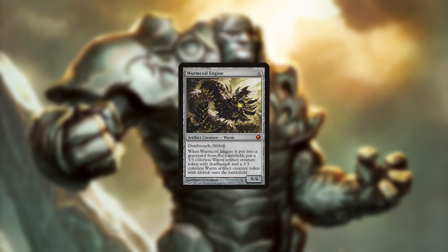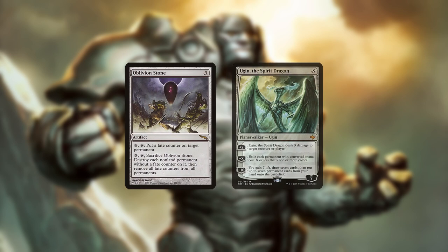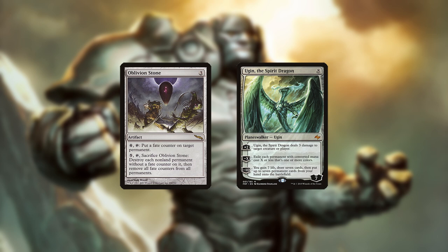Wurmcoil Engine is good against creature decks and burn. Walking Ballista comes down very large due to the Tron lands and can pick off small creatures. It's also often your best bet for racing combo decks. Oblivion Stone and Ugin the Spirit Dragon deal with problematic board states, though they cost too much to use before turn four.